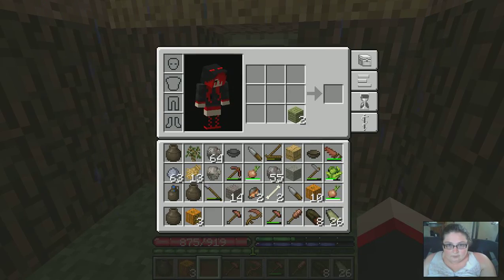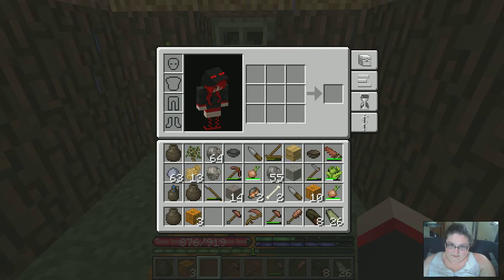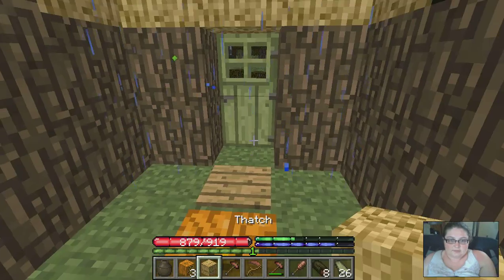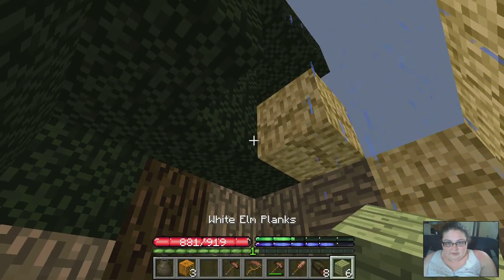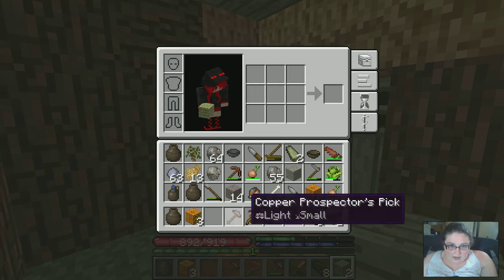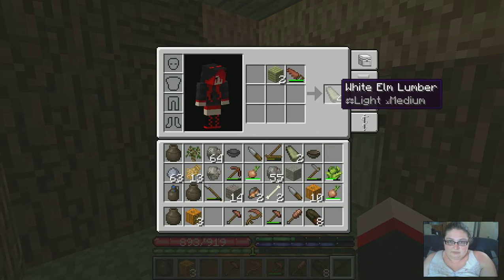Let's make a proper door. Excellent. I like the pressure plate — that way if I run in, I can go through easily like that. I'll go ahead and put that batch back up, and just use a couple of these to block out the rain a little bit.